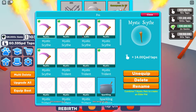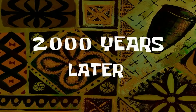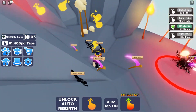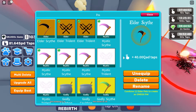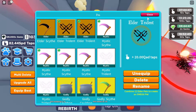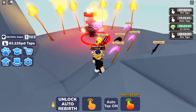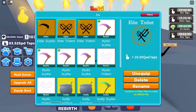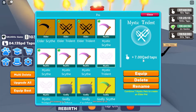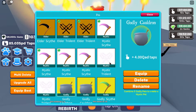Two thousand years later — okay guys, so I've managed to get a bunch of these and I've gotten to an elder. An elder scythe is at 40 QAD, the elder trident is at 20 QAD. The mystic scythe is 14 QAD, the trident is at 7 QAD, but the garlic cauldron is at 4 QAD — much less than the others.